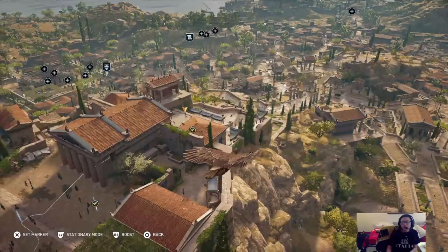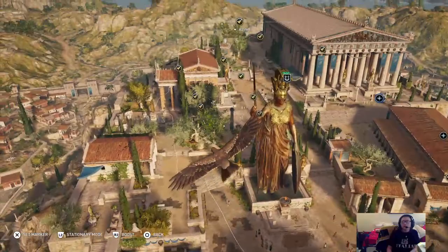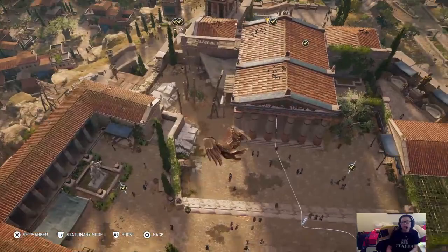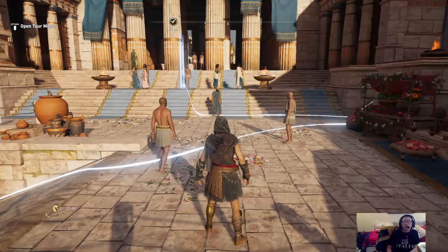As we fly around we can see some of the buildings we'll get into briefly. We have the Propyleia right here, the Erechtheion there, the Parthenon there, and then some storage buildings — the treasury of Artemis I believe is here, and some priestly buildings. It's just beautiful. And with that we will start our tour.